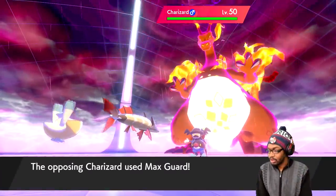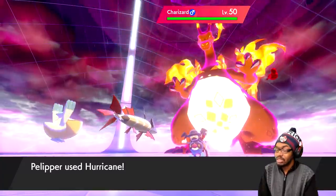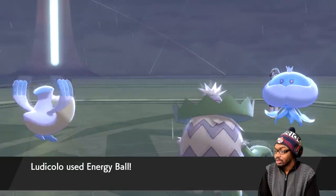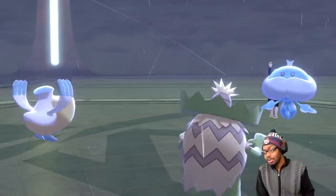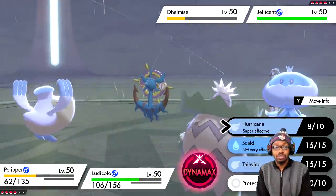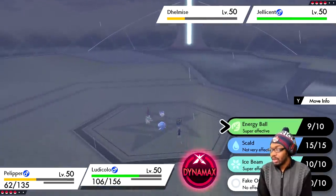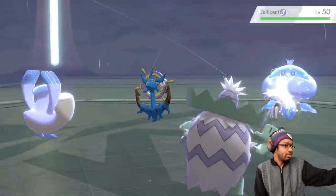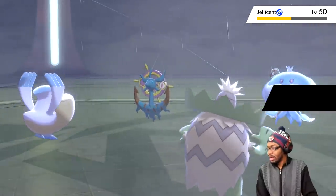Having the rain team is extremely helpful against Leon because you heavily neuter his Charizard — fire moves lose effectiveness in rain, and you can super effectively hit it with Water-type attacks. I find this strategy to be the most consistent with the fewest exploitable holes. If I come across any dangerous trainers I'll let you guys know so nobody gets caught off guard by something like a sun team.